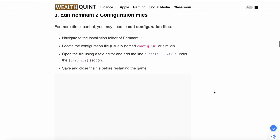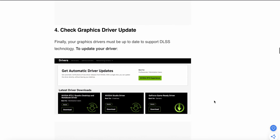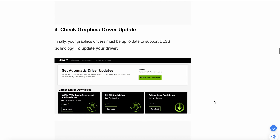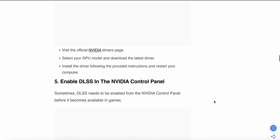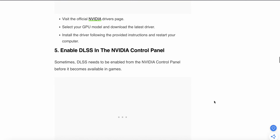The fourth fix is to check and update your graphics driver. Your graphics card must be updated to support DLSS technology. Visit the official NVIDIA drivers website, select your GPU model, download the latest version of the driver, and then restart your computer.